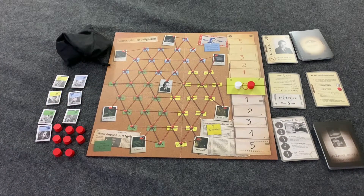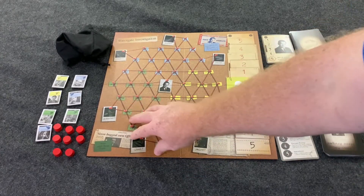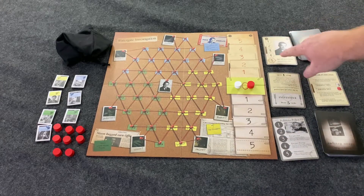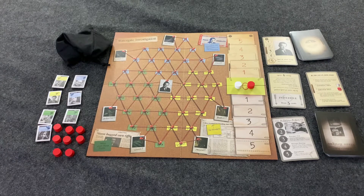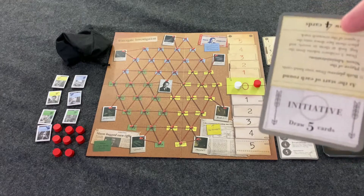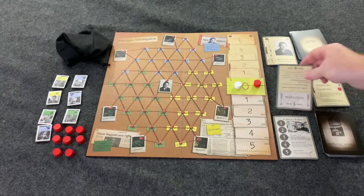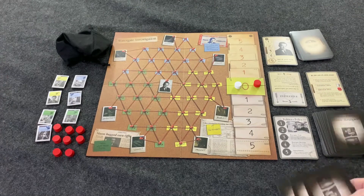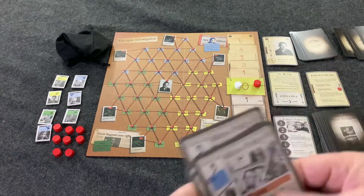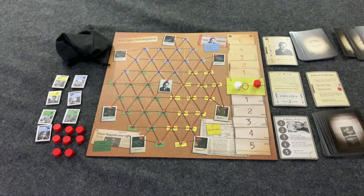If you're playing as the Washington Post you're trying to create two informants with lines of evidence to Nixon. If you're Nixon you're trying to fill up your card to end your turn and win the game — run out of these red discs. Throughout the game you're going to be fighting over the initiative card. Whoever has initiative draws five cards and whoever doesn't draws four. At the start of the game Washington Post has initiative so they draw five and Nixon draws four. Each player is going to play one card at a time until they run out of cards and then the round ends.